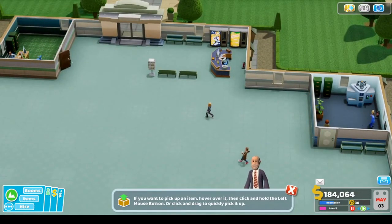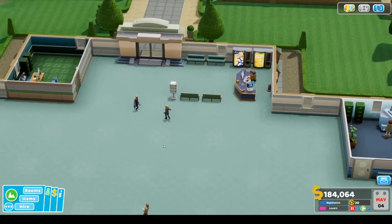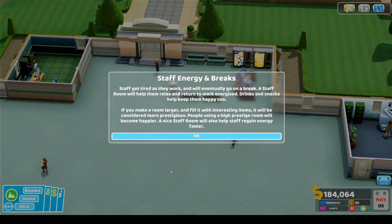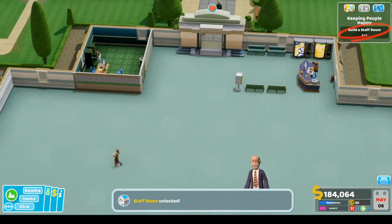Item controls — we already know all of that. Staff get tired as they work and will eventually need a break. A staff room will help them relax and return to work energized. Drinks and snacks help keep them happy too. If you need to make a room larger and fill it with interesting items, it will be considered more prestigious. A nice staff room will also help staff regain energy faster.